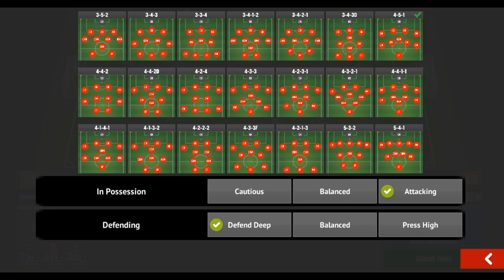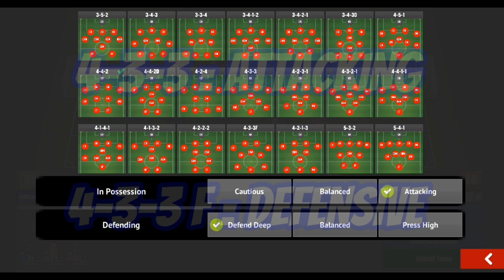The defensive mid acts as a third or fourth man depending on your formation, really helping shut down the goals you're conceding. One word of advice: don't always go defensive, especially against teams at your level. Be a bit ambitious — go attacking or balanced at times — because being too defensive invites pressure, and if you don't have good defenders, a good defensive mid, or a good goalkeeper, you're going to concede a lot.